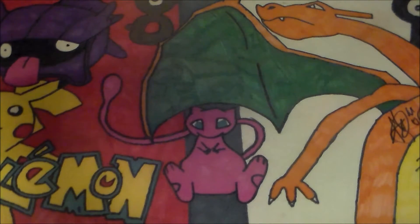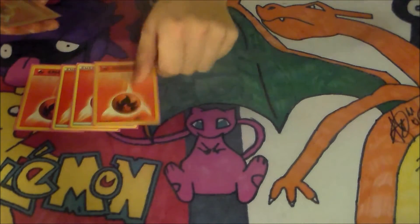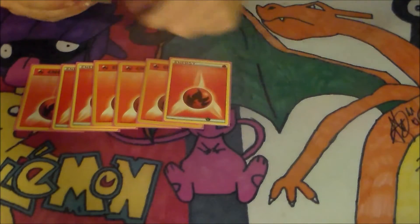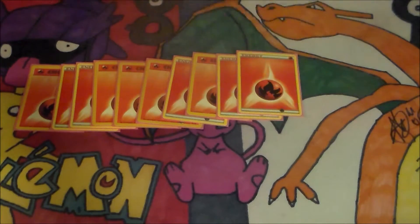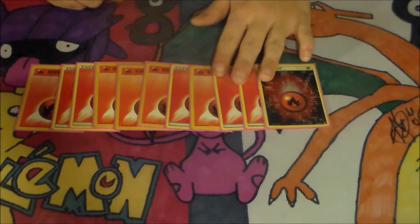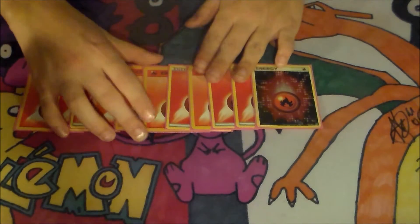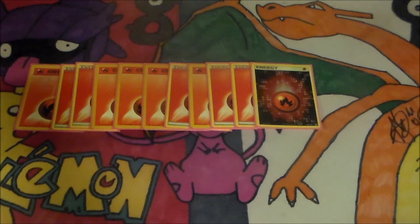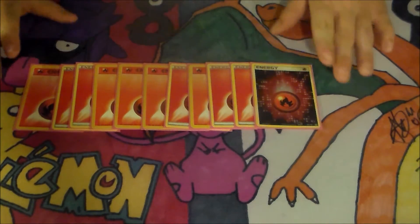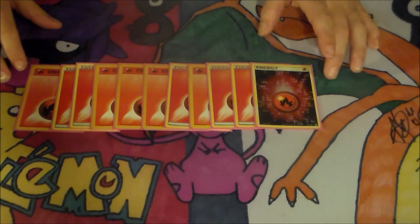So that's my Trainer line, and now for the Energy. I run eleven Fire Energies. There probably are some Energies I can drop because for the main attack you're using, you only need two Energies. So you can possibly drop some of these or add some more cards. Maybe add an Assault Vest or two because those are pretty good.